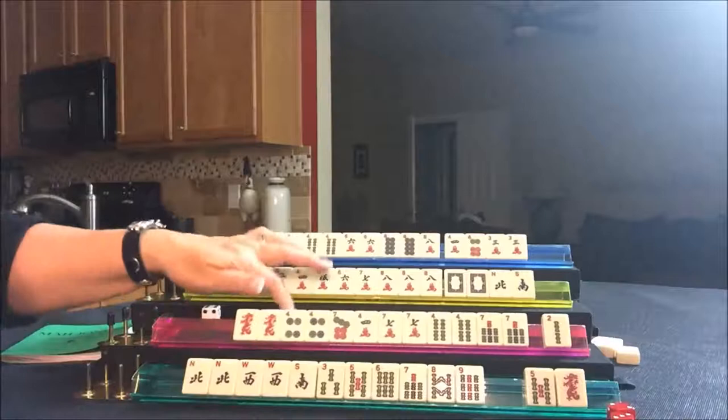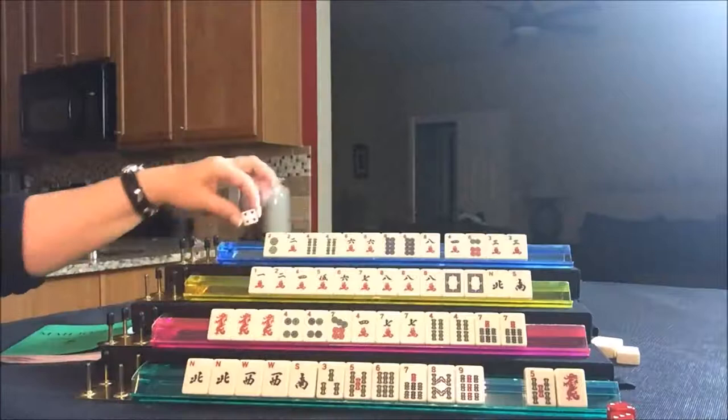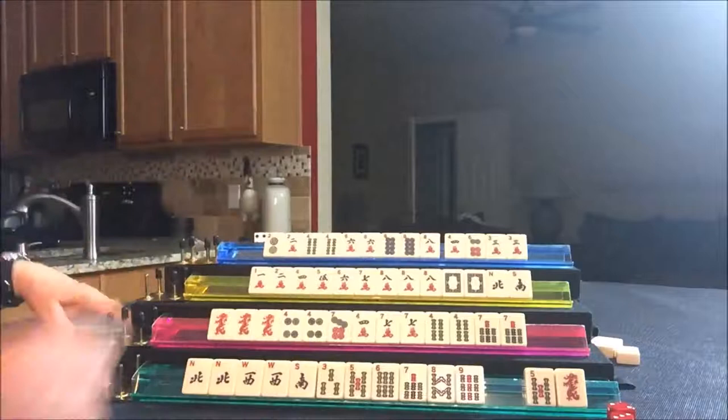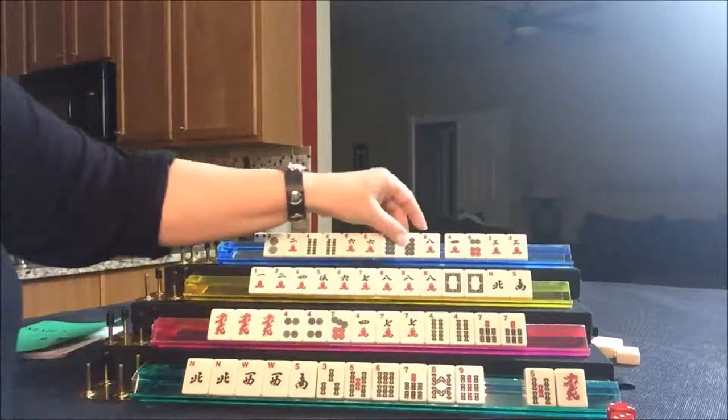Draw for South — they got a red dragon, not really helpful since they only need a pair. Let's throw the two bam. Draw for West — they drew an eight dot, off suit, they don't need that. Hold on — North can pong the eight dot. Little two, four, six, eight, I think, is a pong hand. Pong! Now we're going to throw the three crack.